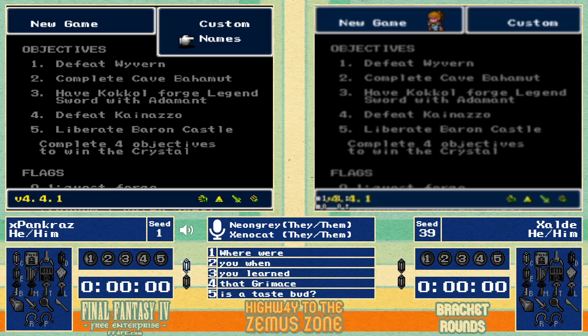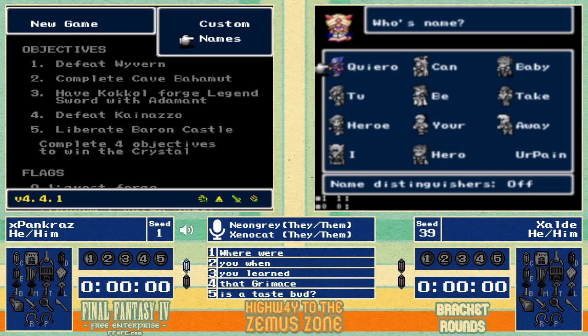Good evening, I'm Neon Gray, my name is Xenocat, and we are here to bring you this race we've all been waiting for several days — Pancreas versus Zolby. Zolby's a little blurry today. Xenocat says Kane is the best character in Final Fantasy 4, but the other commentator isn't entirely sure they agree, though Kane is fine.